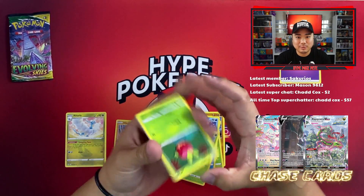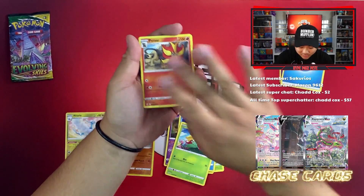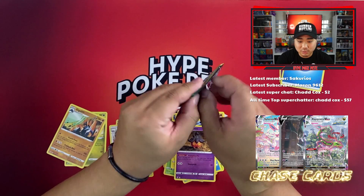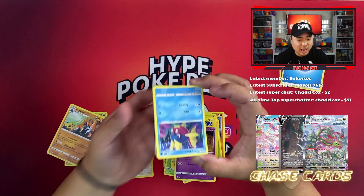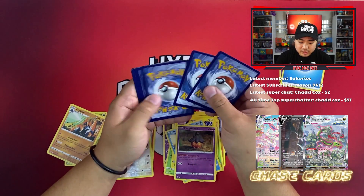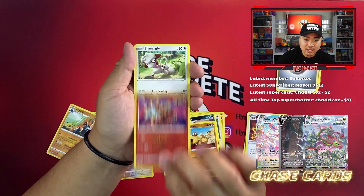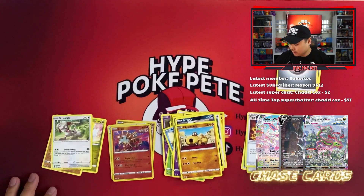I'm just hyped about that last store — it was insane. Second pack: Dream Ball, Stormy Mountains, Applin, Emolga, Tentacool, Pumpkaboo, Vigoroth, and another non-holo rare. We'll eventually open the two Calyrex V-boxes too. Moving on — that entire three-pack blister was horrible, not even one holo. That was pretty bad.